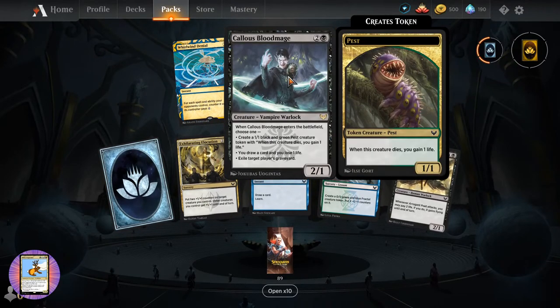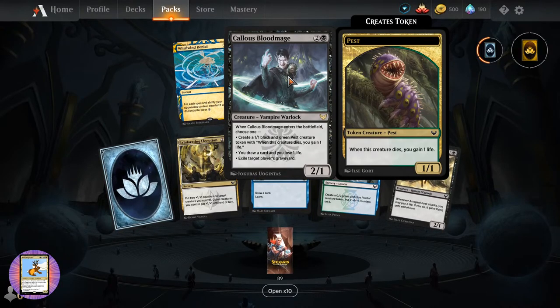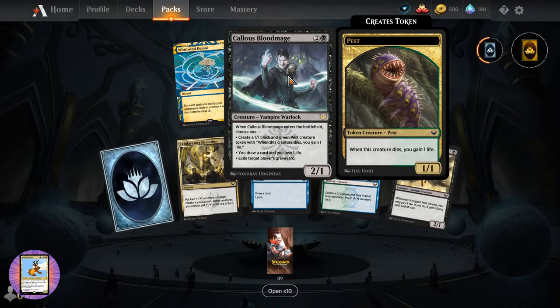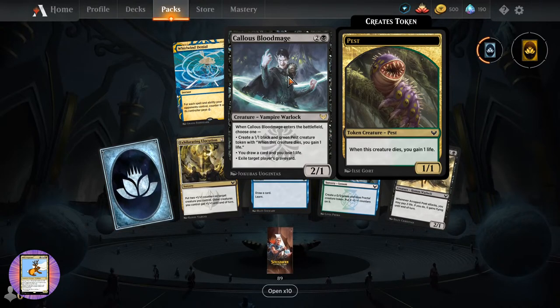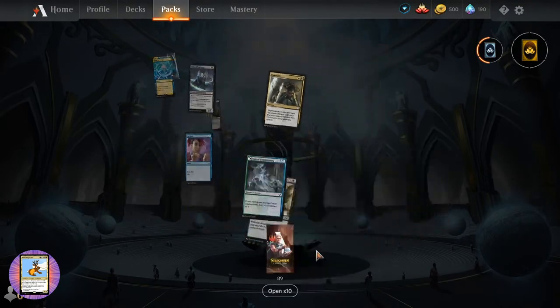This is interesting - Callous Bloodmage, two-one for three. Creature Vampire Warlock. When it enters the battlefield, choose one: create a one-one black and green pest creature token with when this creature dies you gain one life; you draw a card and you lose one life; or exile target player's graveyard. And these little pests make their appearance again.